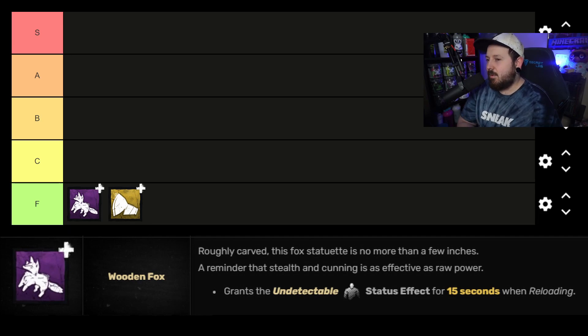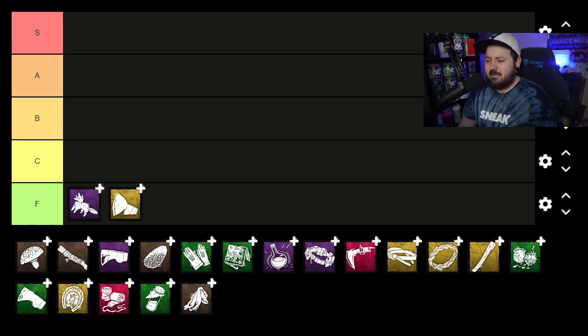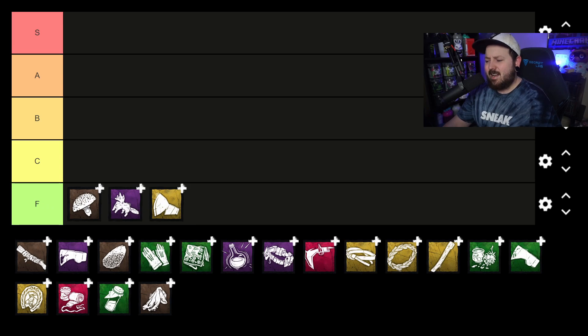Next is the Wooden Fox, which makes you undetectable for 15 seconds after you reload. A couple things to consider: Huntress has a lullaby everybody knows, and being undetectable doesn't remove that — it only removes your already small 20-meter terror radius and your red stain. Coming around a corner it's only shaving off a fraction of survivors' reaction time. The other downside is it triggers when you start the reload animation, not when it's finished, so without Iron Maiden or Deerskin Gloves you lose a quarter of the add-on's value just closing the locker door.